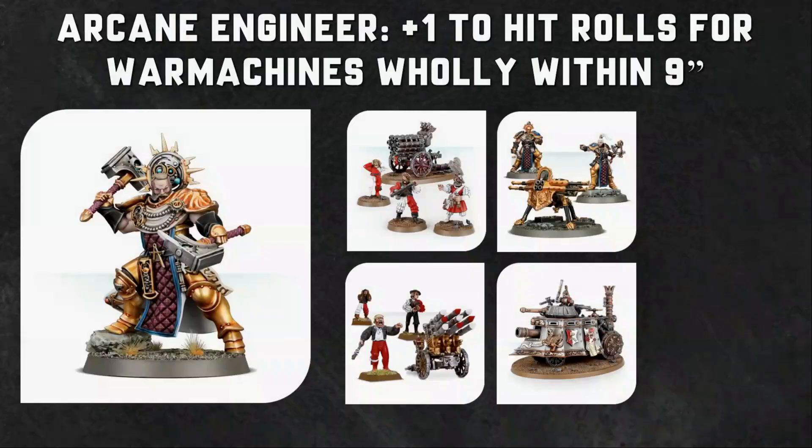There are other ways to boost your shooting. The Lord Ordinator is a Stormcast Eternals model with a rule called Arcane Engineer. It allows you to add plus one to hit rolls for attacks made by Order war machines when they're wholly within nine inches. The war machines you're thinking about are your Rocket Batteries, your Volley Guns, your Steam Tanks, as well as your Celestial Ballistas. If you bring a Stormcast Celestial Ballista, you could get yourself a plus one to hit.